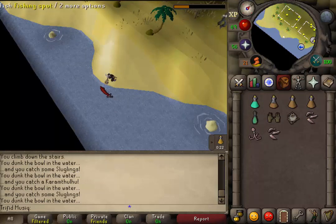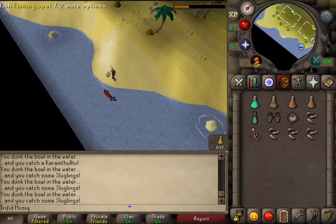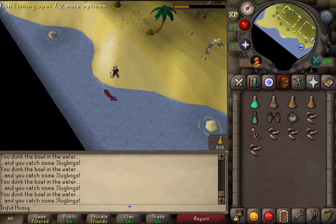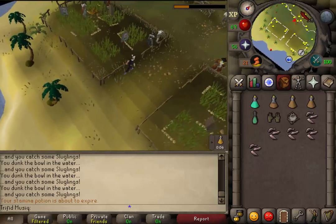Keep fishing at the fishing spot until you have 5 sluglings. Then we will need to go back to the top floor of the brewery to put them in the pressure barrel. Once I have 5, let's go north and back inside.